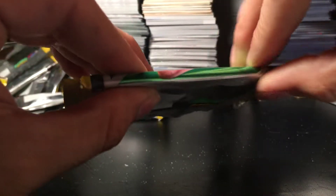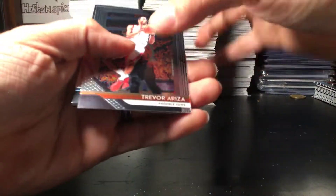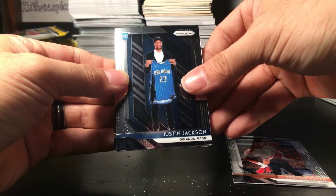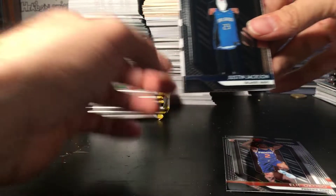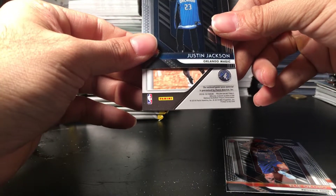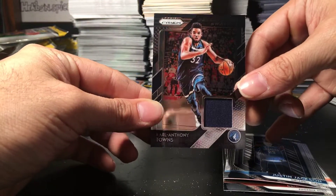This pack is extraordinarily thicker than the other cards, but it might just be a standard jersey. Let's see what we got. Here's Trevor Ariza, rookie of Justin Jackson, the back card is Eliakobo, and — Timberwolves — Carl Anthony Towns, regular jersey. That's crazy, I only got one colored card out of that whole blaster.